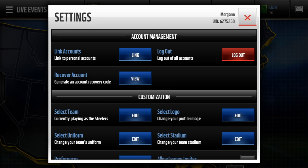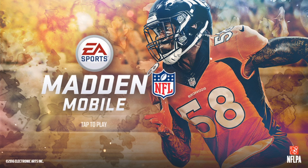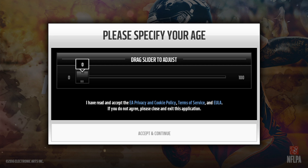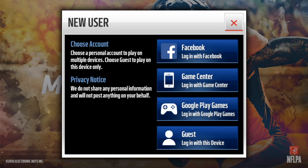What you want to do is log out of all accounts, then create a new user. You can log in with Google Play — that's just your regular Google account — which will allow you to do it as well. You can also log into your device as a guest, collect the cash, and send it to yourself.